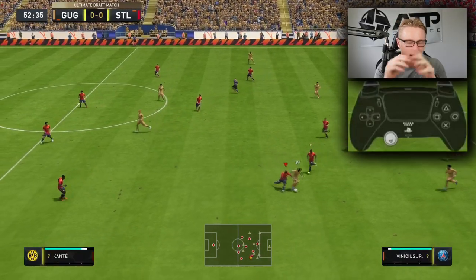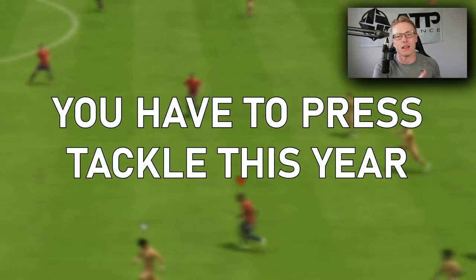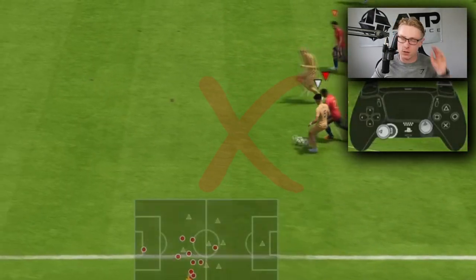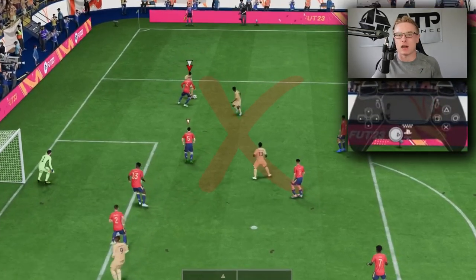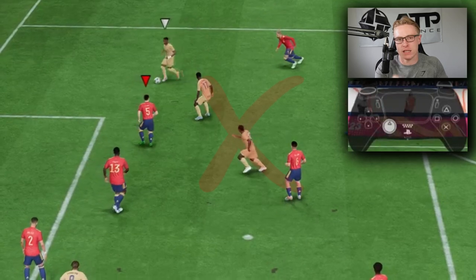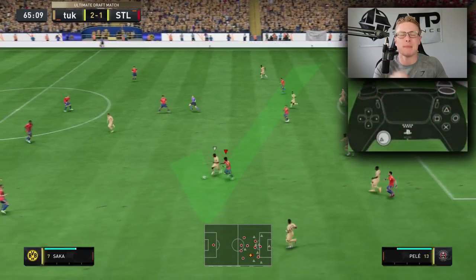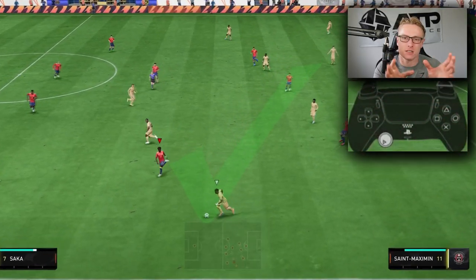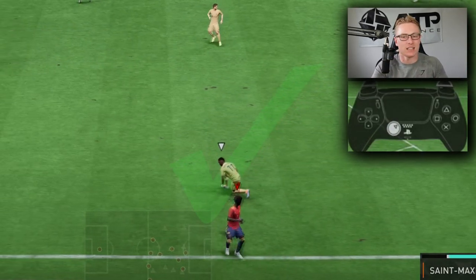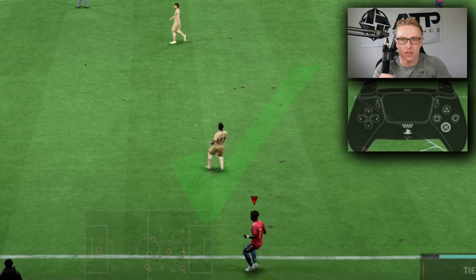Stand tackling this year is super, super crucial. You need to press that tackle button. It's not like previous years where we could simply line the defender up without pressing the tackle button. That culture came from FIFA 20 when penalties were so easily given away in the box, so people adapted to not pressing the tackle button. You need to press the tackle button when you are near the attacker — that is super crucial. When we're close to them, when we jockey and approach them, press the tackle button.